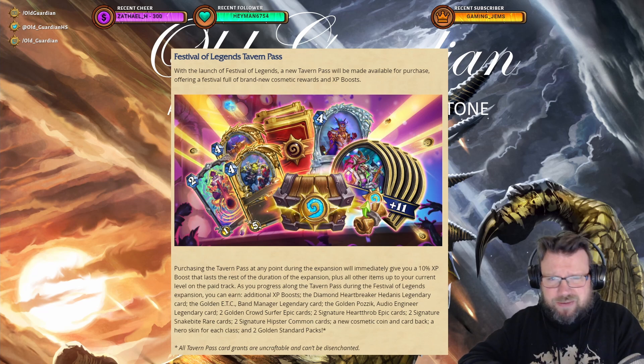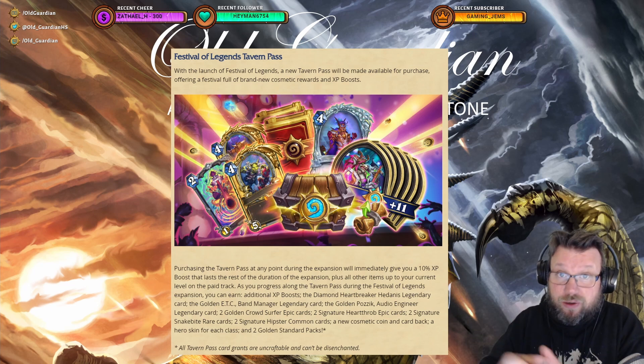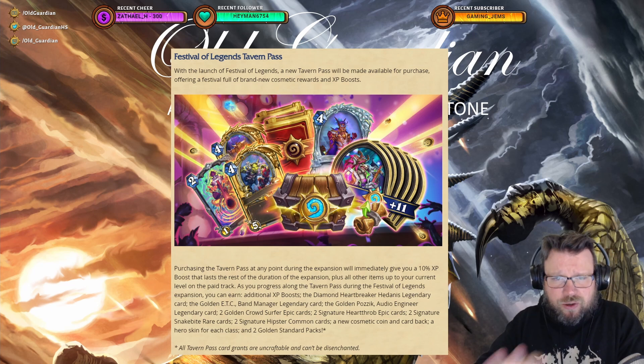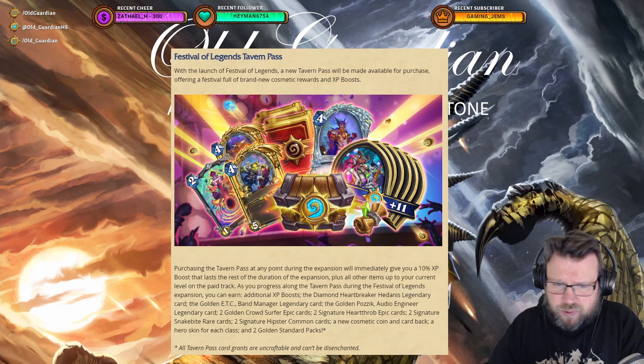With the launch of Festival of Legends, a new tavern pass is now available for purchase. It costs 20 euros — or just over 20 dollars if you live in the United States — offering a festival full of brand new cosmetic rewards and XP boosts. Purchasing the tavern pass at any point during the expansion will immediately give you a 10% XP boost that lasts for the rest of the duration of the expansion.